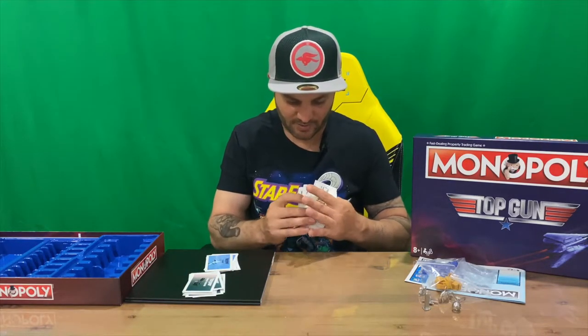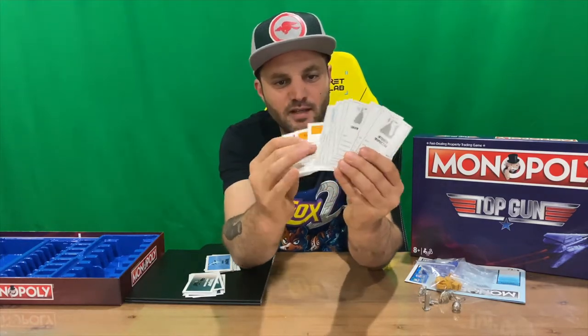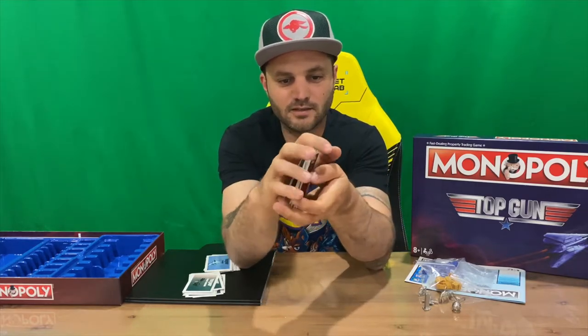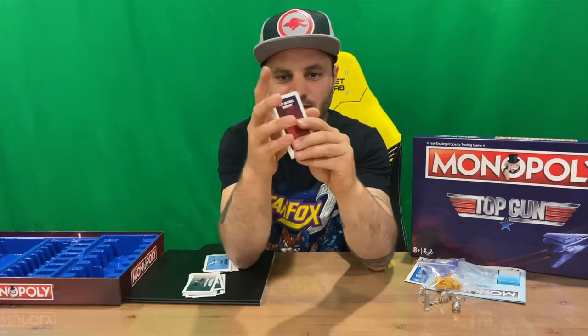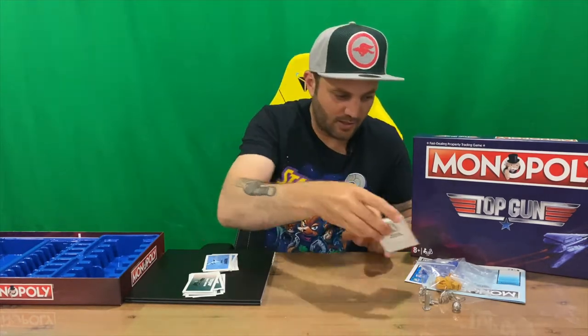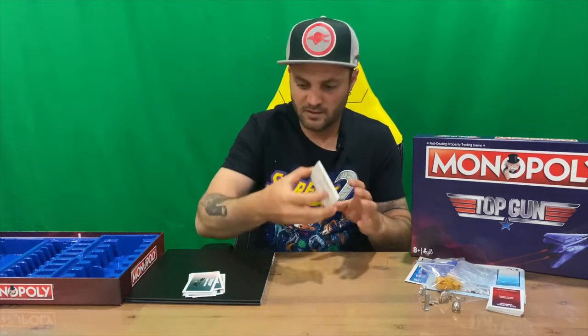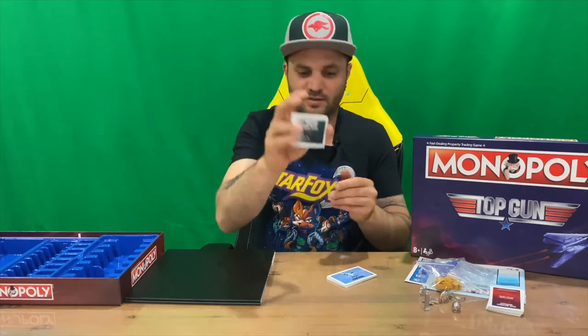We have our property cards here, guys — pretty standard, pretty plain and boring unfortunately. The back is again pretty plain and boring. However, they are named differently: the first pickup is called 'Training' and the other pickup is 'Combat Missions,' so it's pretty cool that they've mixed it up a bit.